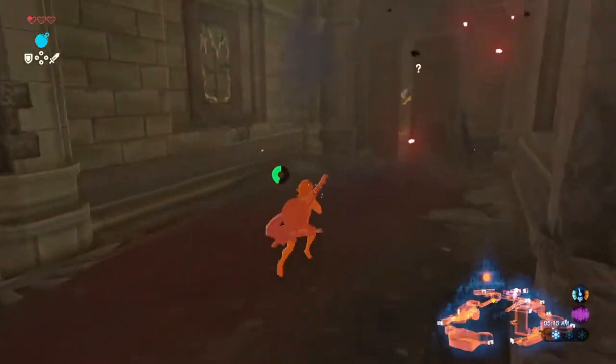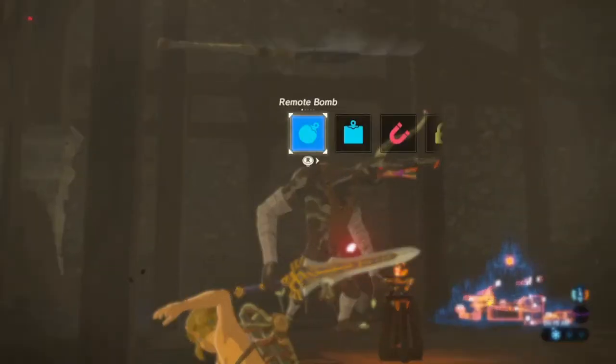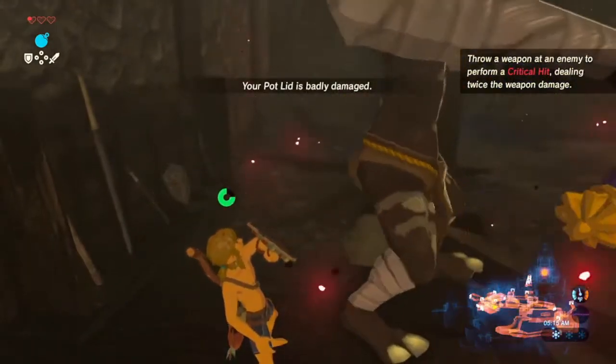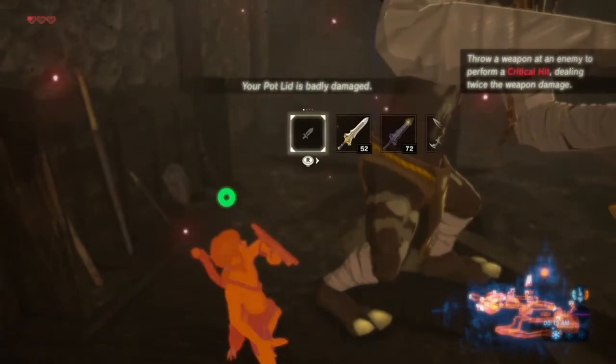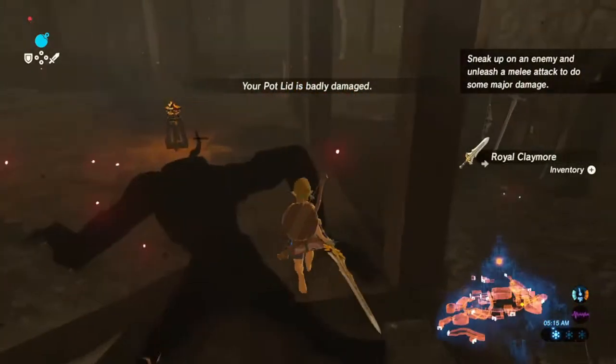This part's a bit tricky. Whistle sprint all the way, move your camera towards the left, break these boxes, and throw your woodcutter's axe towards the moblin. It's a lot to do, but if done correctly, the moblin won't notice you and it'll be stunned, and then you can go behind it and sneak strike it. Then we can sneak strike it and grab another royal claymore.